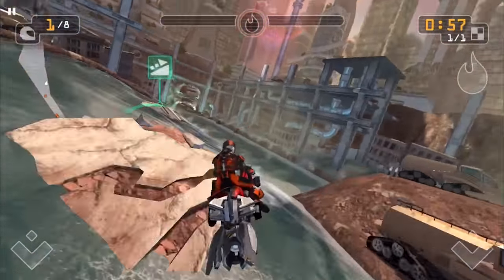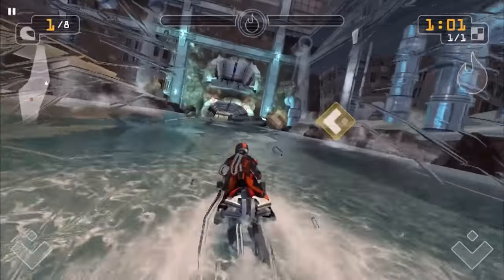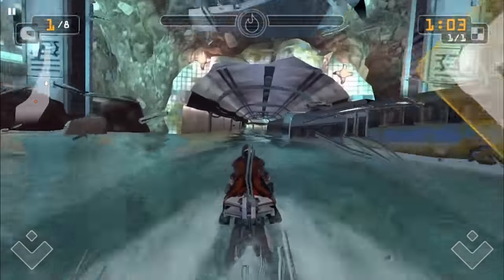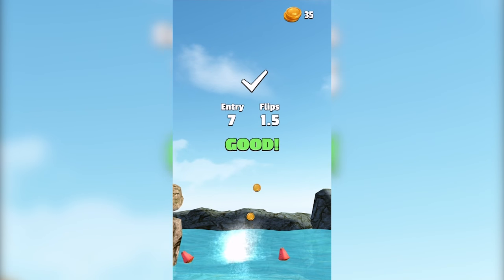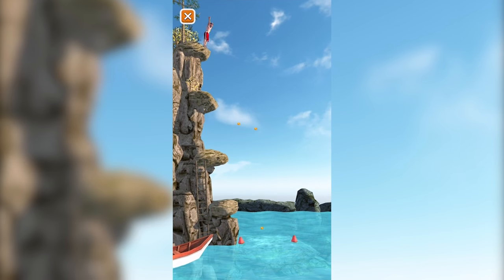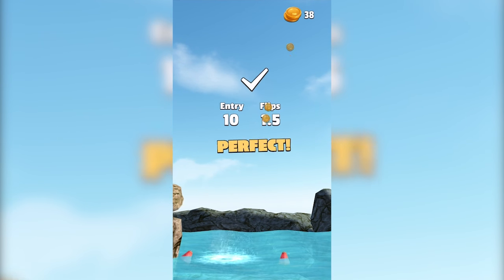On this weekend's episode of App Spotlight, we play the new water racing game Riptide GP Renegade, master our flips in Flip Diving, and more. These are the best mobile games of the week, and this is App Spotlight, episode 79.